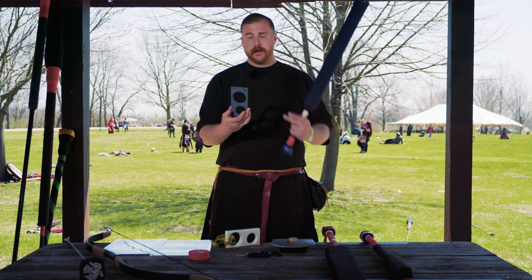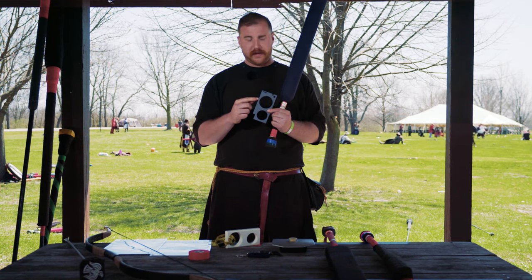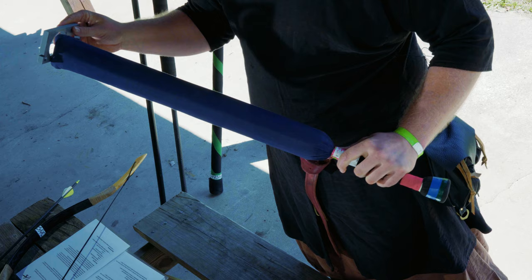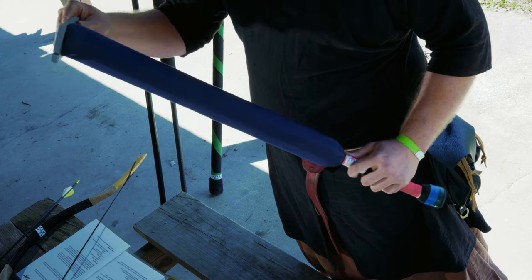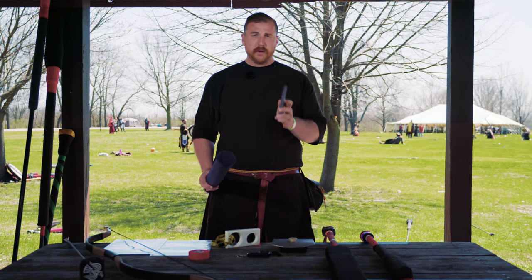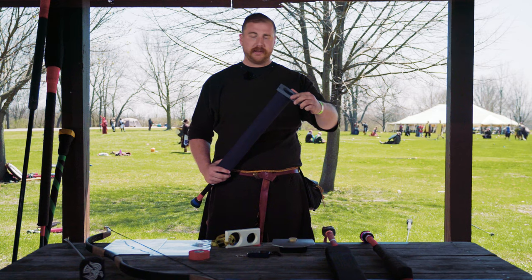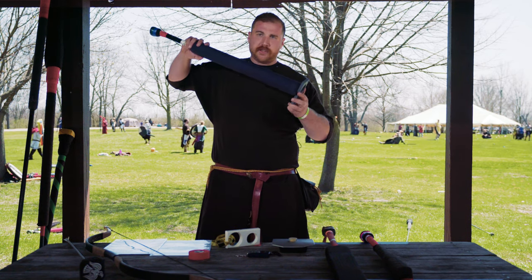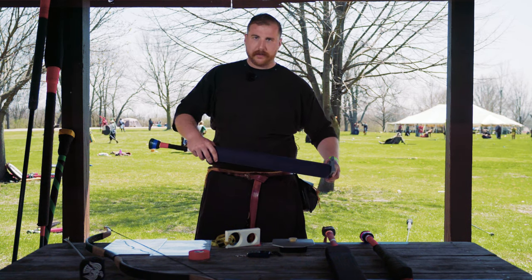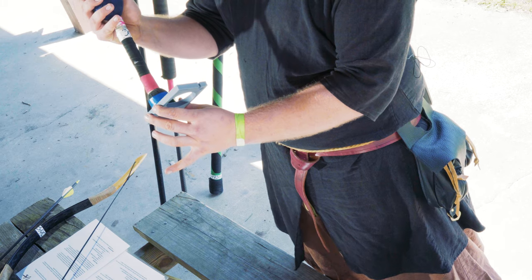The weapons checking template should have two holes: a two-and-a-half inch hole for checking the tip of the weapon, and a two inch hole for checking the pommel. Simply put it against the end of the weapon. As you do this, remember, you as a weapon checker can make things fail that should not. You should simply check the template against the weapon, and not attempt to screw the weapon through the template. On the pommel side, same thing — using the pommel hole of the template, check against the pommel of the sword.